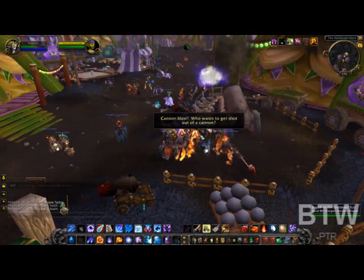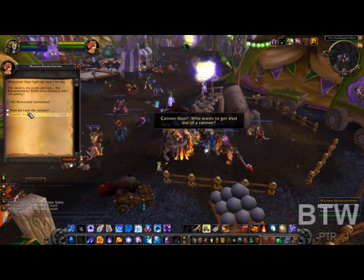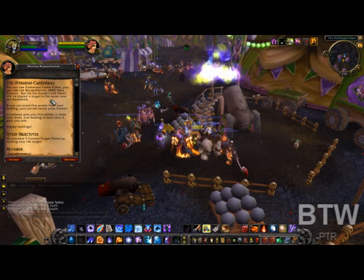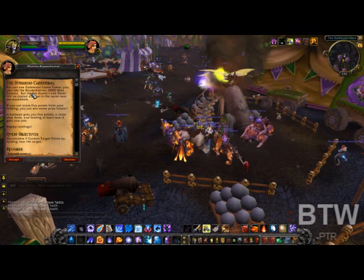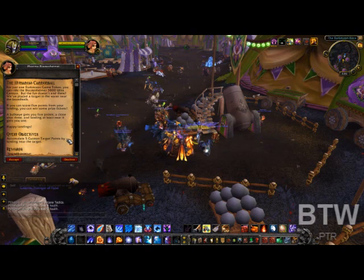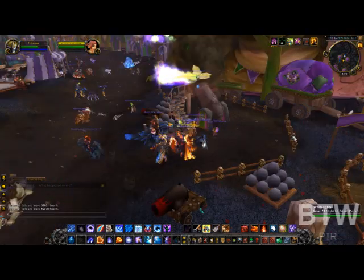I can see a daily here — the Human Cannonball. Just for one game token you can ride the Blastmaster 5000 Ultra Cannon. Fun doesn't stop there — a bullseye gets you 5 points. Accumulate 5 cannon target points by launching. You have a great day now.